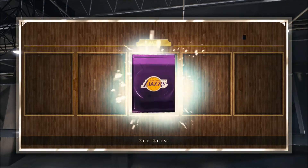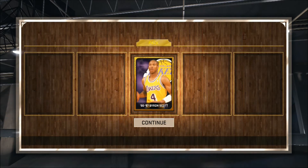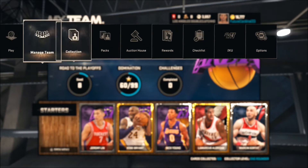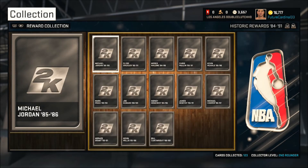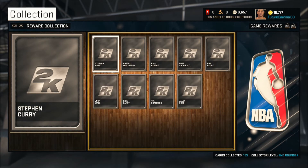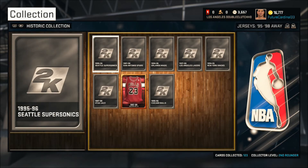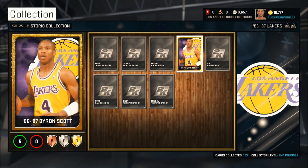I got the MT — the last person I had to buy was Kobe Bryant. I got him on the auction block for about 20k, which is a very nice price for Kobe Bryant, and I managed to finish this collection pretty handily. It probably took about 40k MT to finish, which isn't that bad considering the reward is Byron Scott. I'm going to stash him away for now, but let me show you his stats right about now.